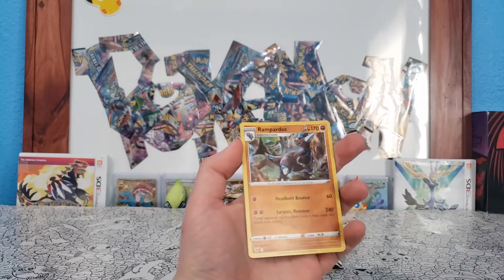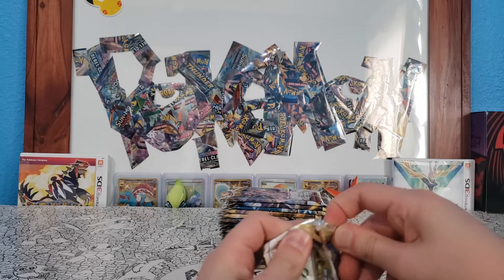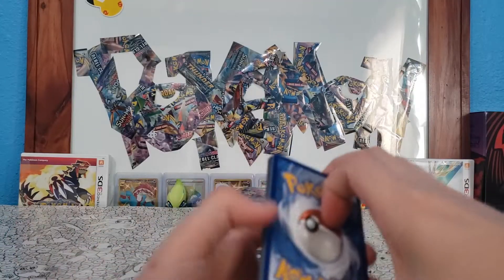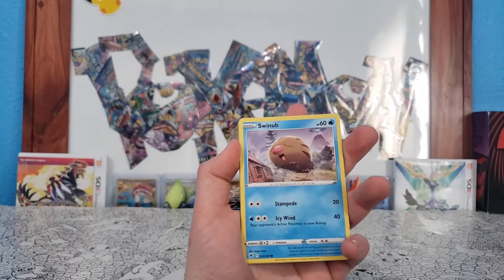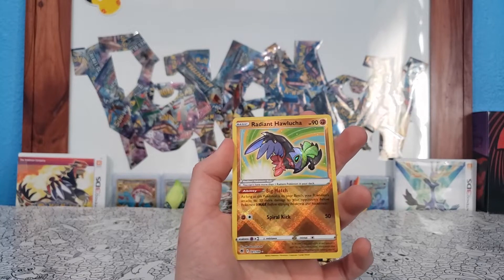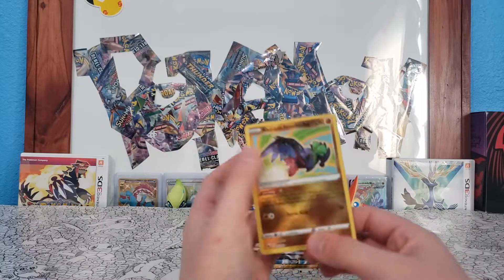Starting off with a Rampardos holo — not bad for the first pack, then Decidueye next. Some of these packs are stuck together a little more than usual. My chase card is Starmie, but really my hope is just to pull any character art, full art, or any hyper rare. Then — Dartrix, Petilil, Glameow, Yanma, Swinub, Sneasel — oh, Radiant Hawlucha! Two radiances from the same box. Last episode we got Heatran and from the ETB I got Greninja, so I have all the radiances from the whole set!